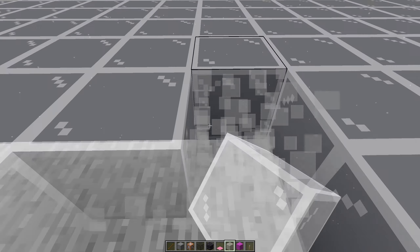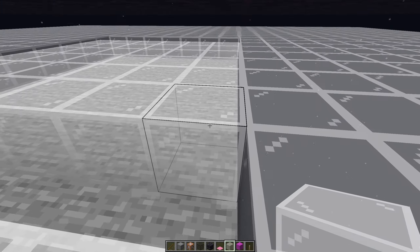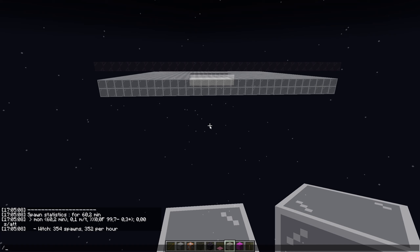Let's fill everything in with glass, clearing out the platform. The rates should be more or less the same - around 300 to 350 witches per hour. And that's indeed what we get: 350 per hour, even with the glass at foot level.